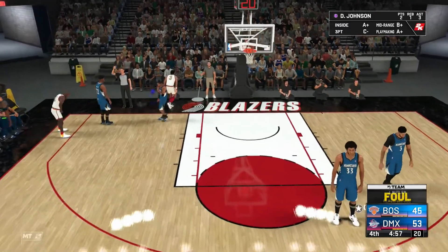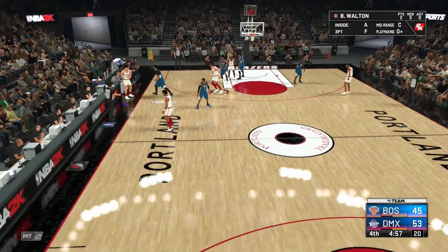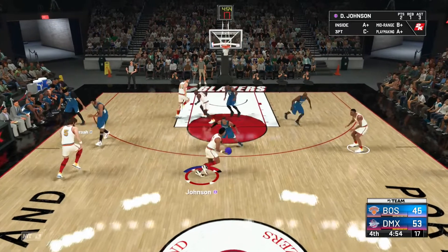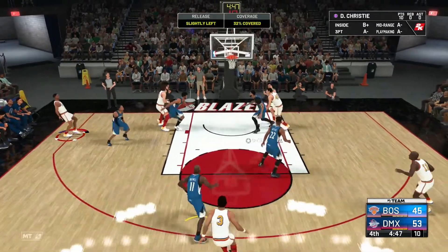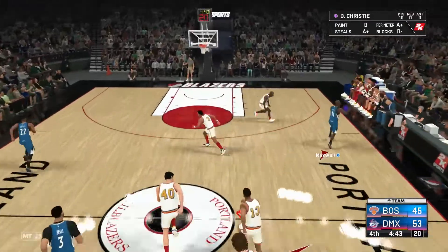Granted, Dennis Johnson is up against this Allen Iverson with good defensive badges and 96 speed, but still — it's not a great card in this scenario. Doug Christie — dribble moves, let's go! Fadeaway — too much coverage on that.